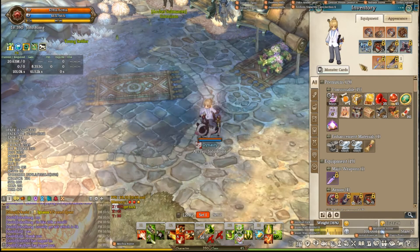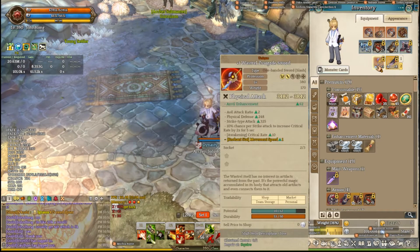The final piece of equipment for the build that I use is the Wastral Sword. It has a 10% chance on strike attacks to increase your critical rate by 2 times. Because you have Enchanter — Enchant Lightning or Enchant Lightning Gloves, either one — it turns all your attacks into strike attacks, so you're going to have this proccing a lot.